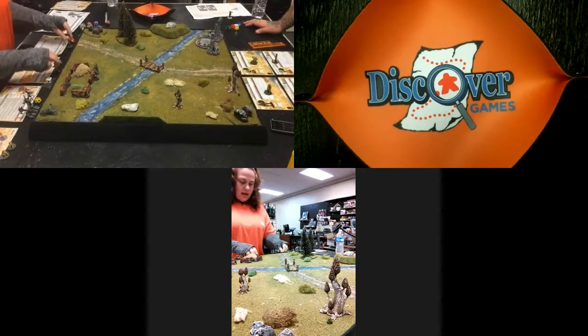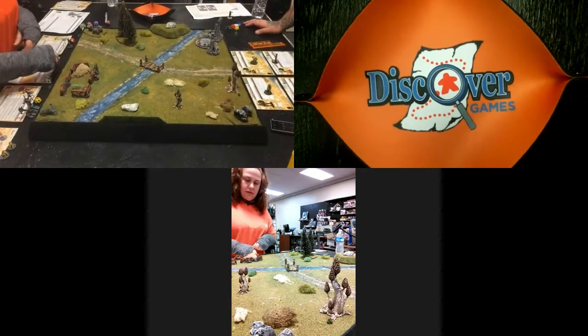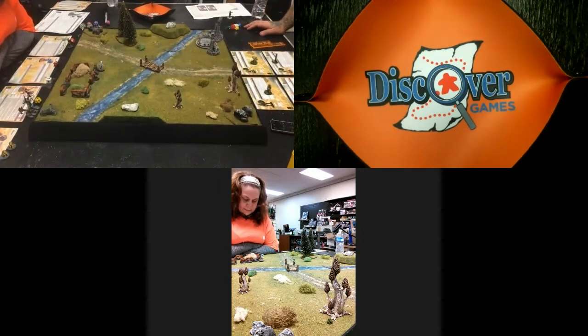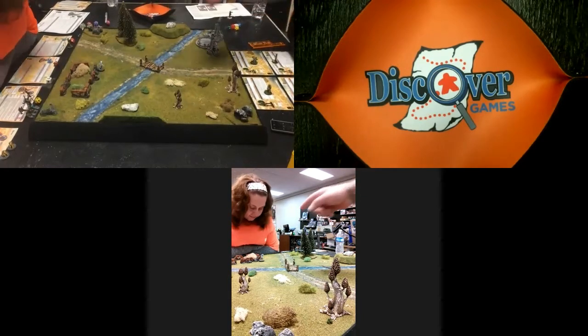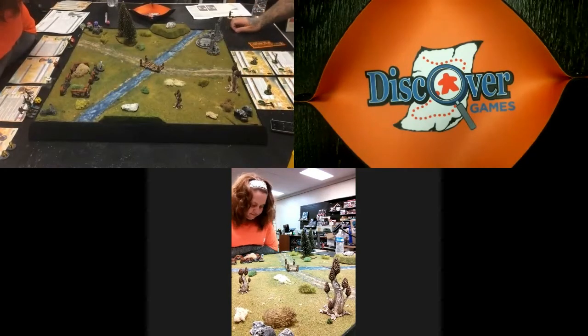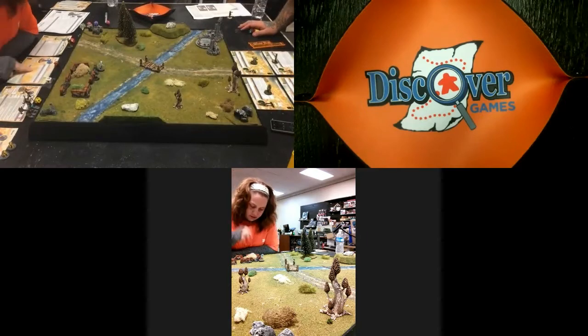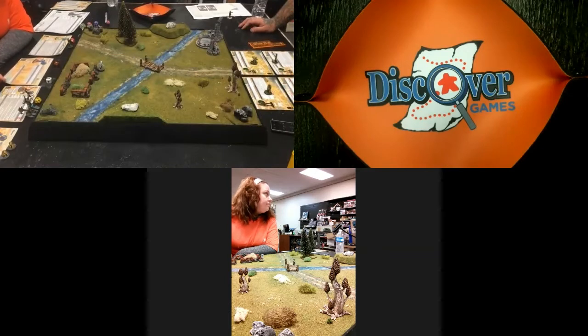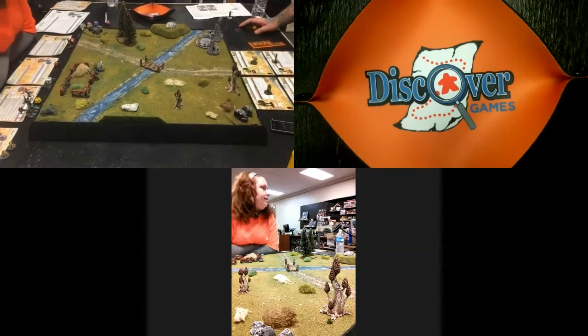You don't have to put your leader out first — any model can go. The blue model in front has the special ability: Infiltrate. Infiltrate allows him to move seven inches after everything is deployed, so he doesn't have to start touching the base. He can deploy normally and then get that seven-inch post-deployment move.